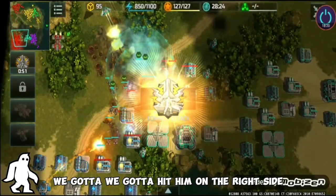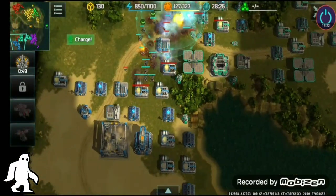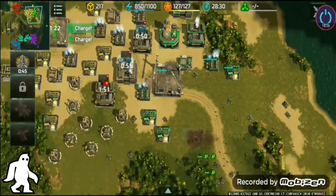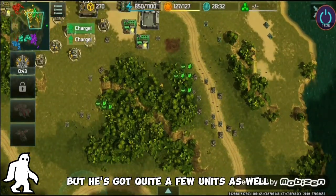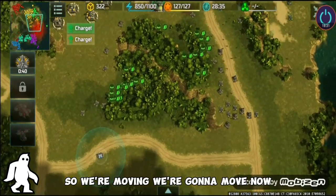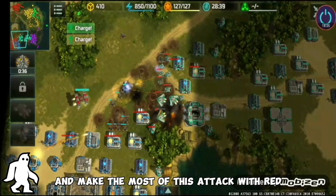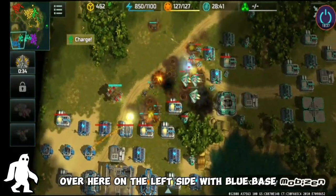While red's busy on the left side, we gotta hit on the right side. Green is trying to bounce back but they've got quite a few units as well. We're gonna move now and make the most of this attack with red keeping them busy over on the left side at blue's base.